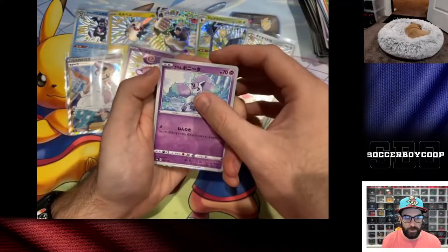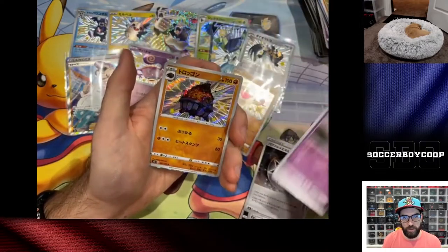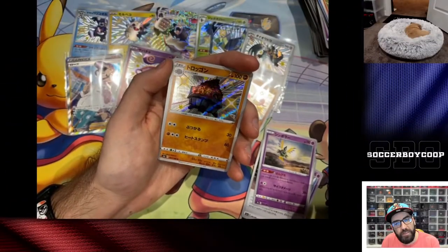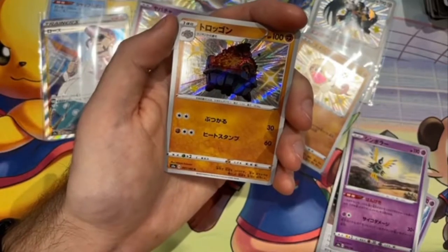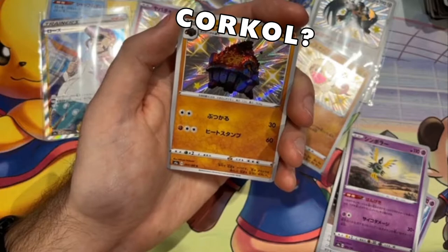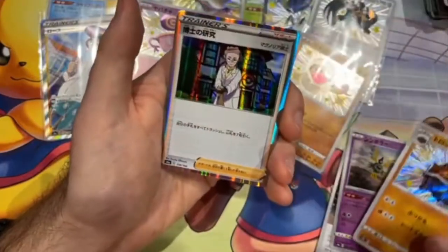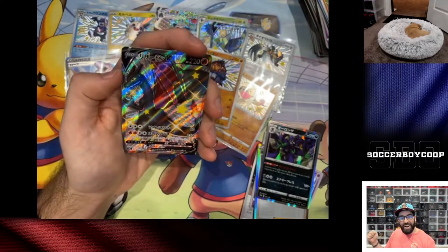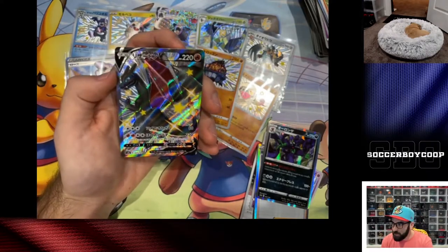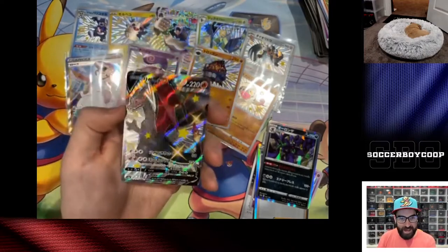No god pack, no god pack. Hey, we got a shiny Carkle! Carkle, carkle — I think it's Carkle, right? And oh — we got the shiny Charizard! Let's go! There it is, shiny Charizard V. That was a double shiny pack — what a pack!